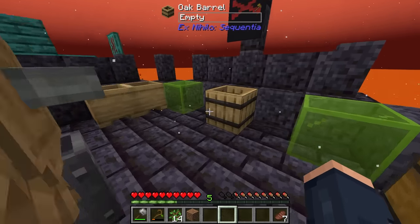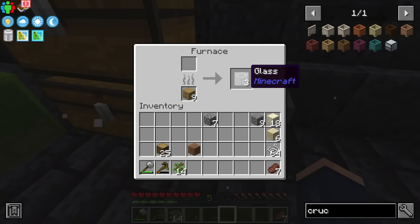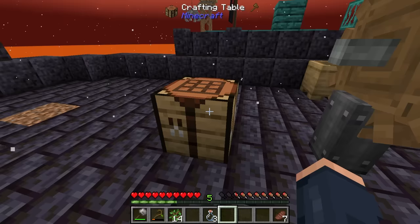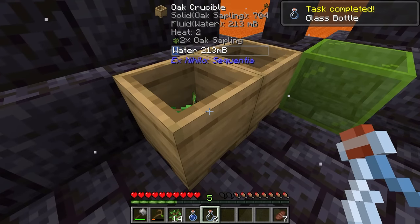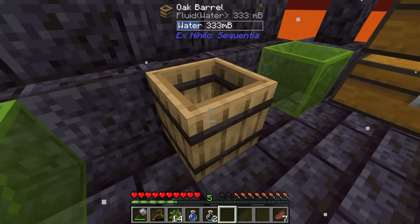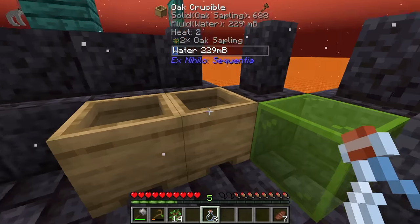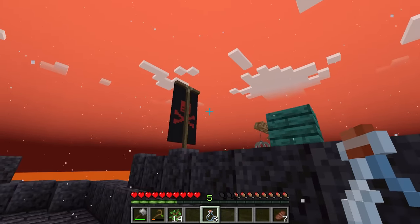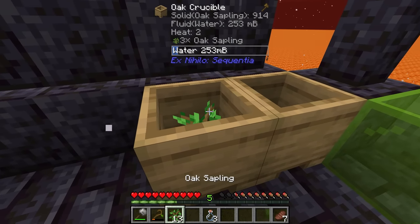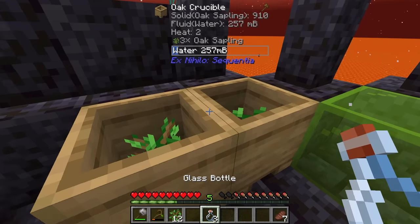Moving forward in our quest line, after achieving our dirt, we definitely need ourselves a furnace and to smelt some of our sand. That's going to give us some glass, which is going to allow us to make a bottle. We can then bottle up the water that is inside the crucibles and use them to fill things up — it takes three bottles to fill this thing up. 333 millibuckets is exactly the amount that the bottle will hold.